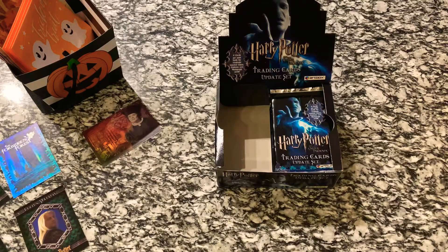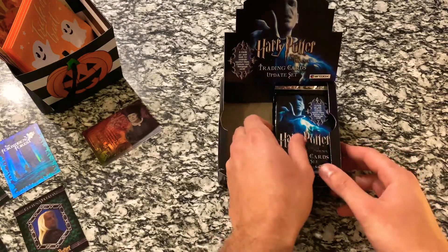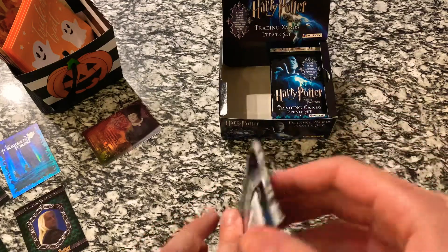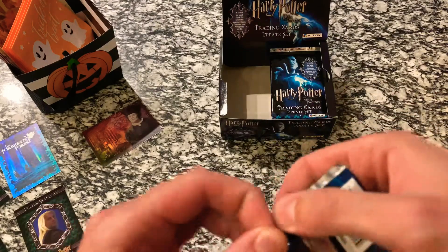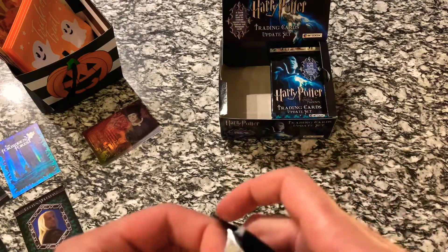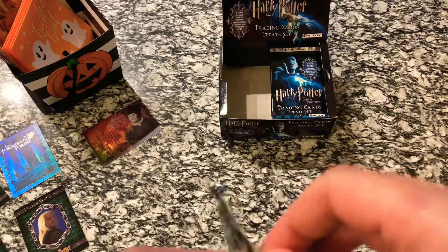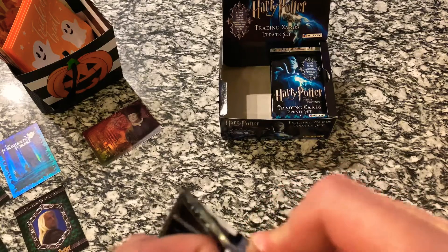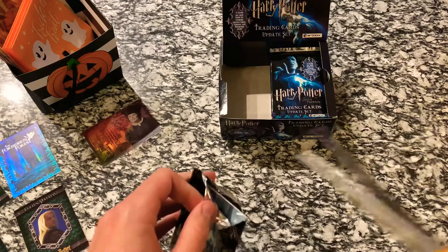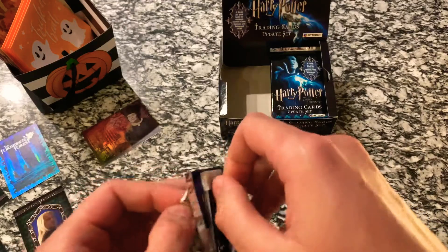Hey everybody, thank you for coming back to part 2 of the Order of the Phoenix unboxing. We will go ahead and get started with pack 1, try to keep this video a little bit shorter than the last one. We'll go through any foil cards, character cards, or anything that we got at the end of this video. And because we've gone through a lot of the base cards in part 1, I'm going to try to get through some of these a little bit faster, just so I'm not showing you the same thing over and over again.